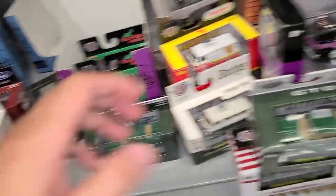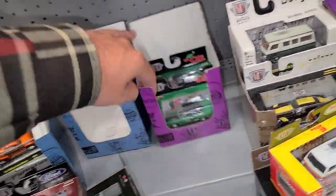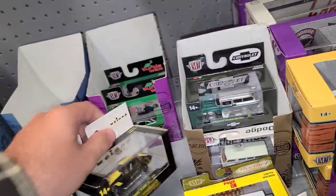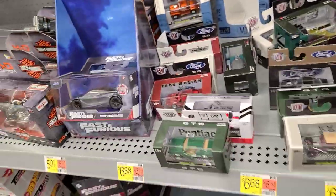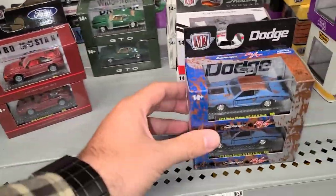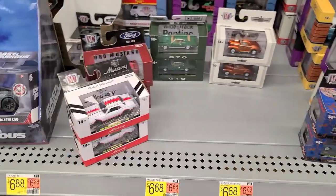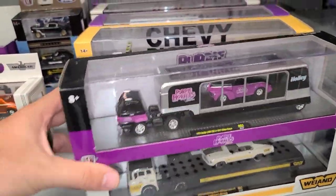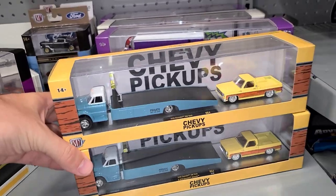I don't know what the chase would have been out of this — maybe the Mercury Cougar or the GTO. Somebody may have taken both. Going through the last box: the Mustang Gasser, Corvette. Something's missing out of here — there are two of whatever the chase would be gone, whether they were both chases or not, who knows. Moving over here — they have the Purple Hornies and the Chevy pickups. I'm going to look for the best one to grab for myself because I like that set.